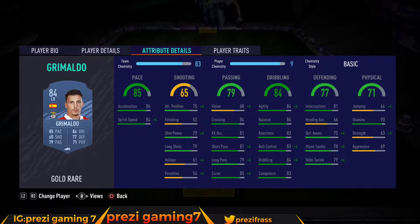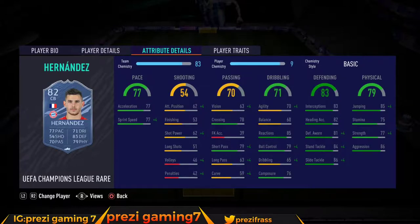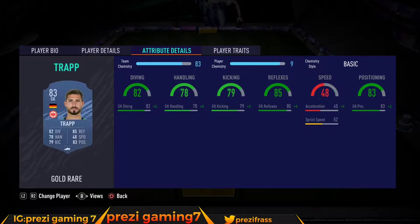Grimaldo coming in at 9,800 coins, Boateng at 2,000 coins, Hernandez at 2,000 coins, Dubushi as the inform going for about 12,000 to 13,000 coins — you could snipe him for that — and Trappnet coming in at 2,100 coins.